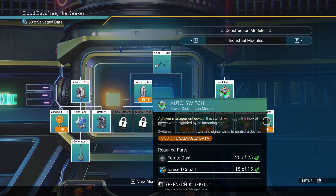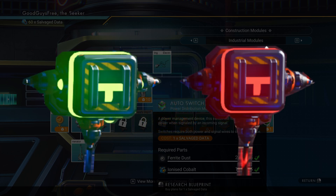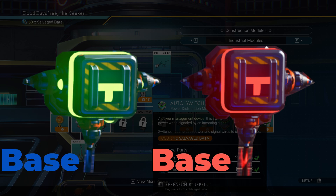Auto switch: like the wall switch, except that instead of a handle to decide on or off position, it uses electricity. There are two power connectors on two sides and another at 90 degrees to them — this one is called the base and controls the switch. When there is no power flowing into the base, power cannot flow. When power is flowing into the base, power can flow.